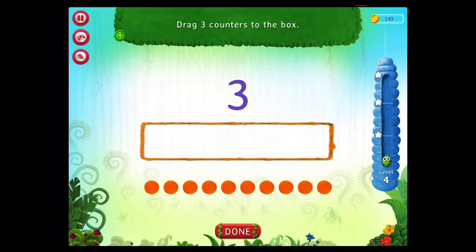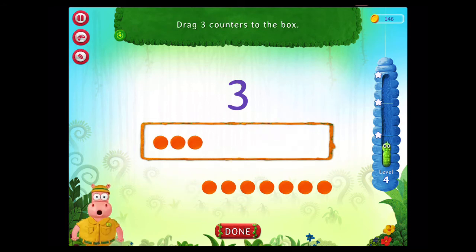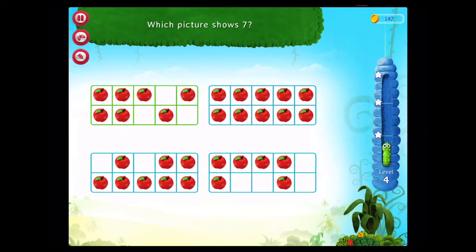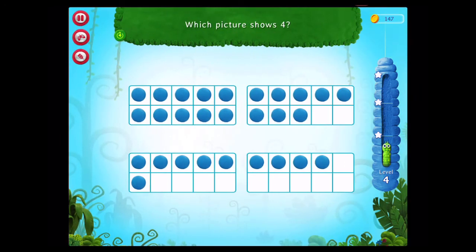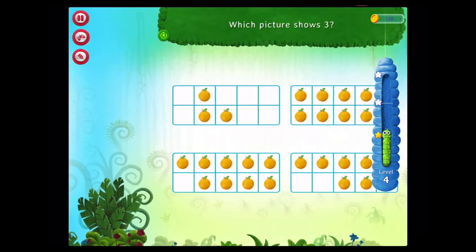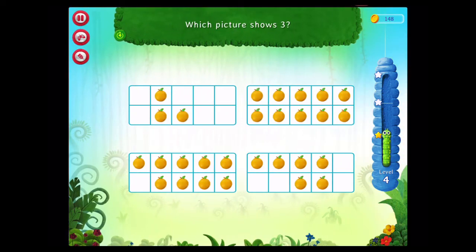Drag three counters to the box. Congratulations! You've done it! Which picture shows seven? Awesome! Which picture shows four? Congratulations! You've got it! Which picture shows three?